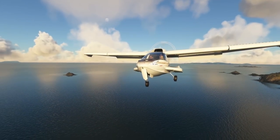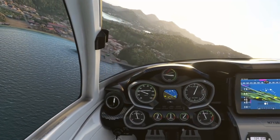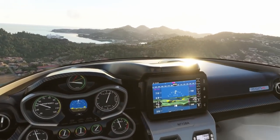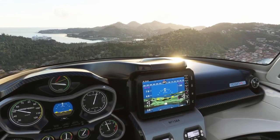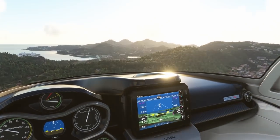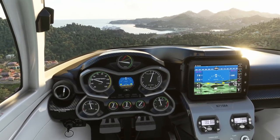Look at that — the nose wheel gear door acting as a speed brake. It looks beautiful. How gorgeous that is. Can't beat it, man. That's why I keep flying the sim.